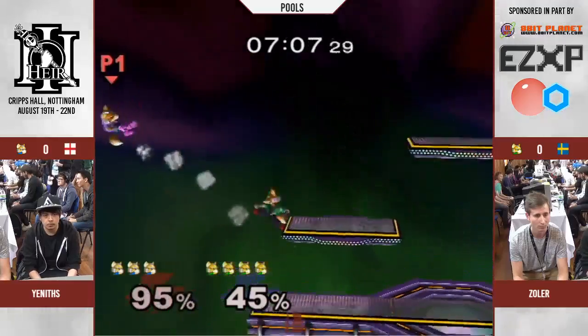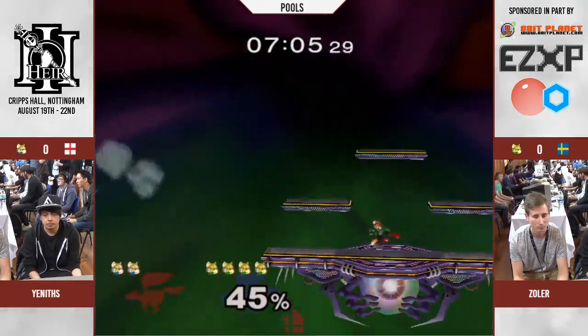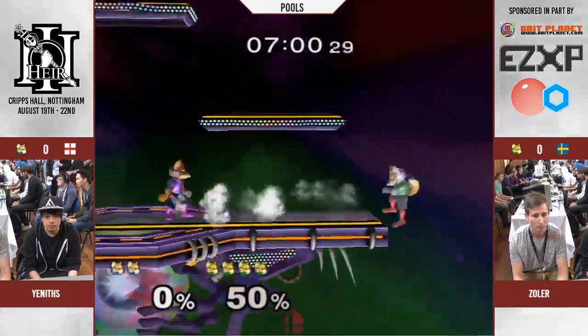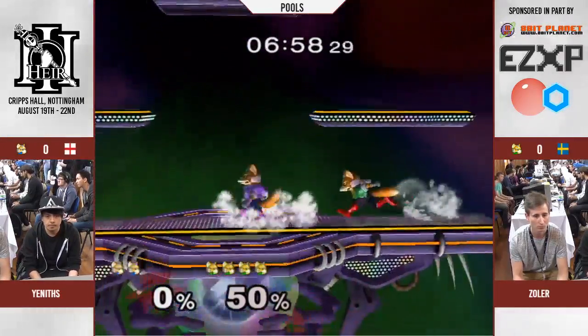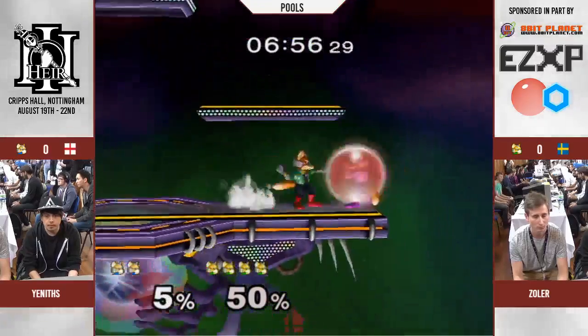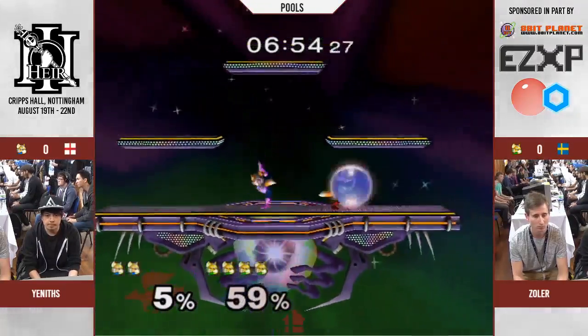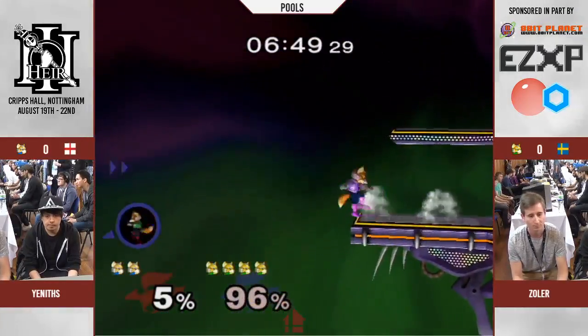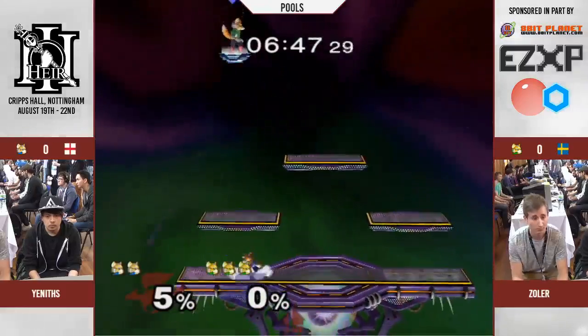Cross-up neutral air from Zola was super nice. And the back air is going to take it, my goodness. Zola is such a solid Fox. Really reminds me of J-Man in terms of old school Foxes, just because of the way he plays — it's not overly flashy, it's just simple enough that it just takes the stocks.